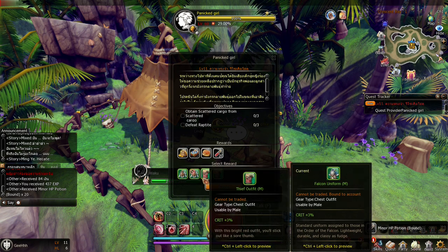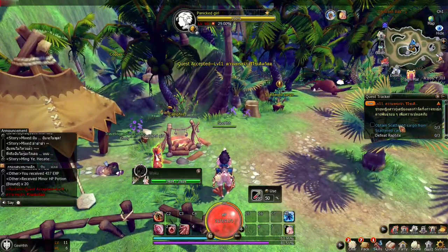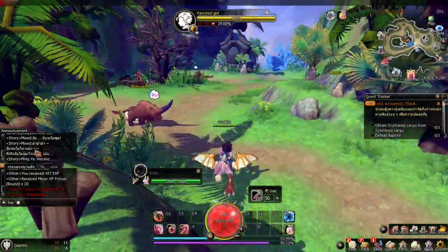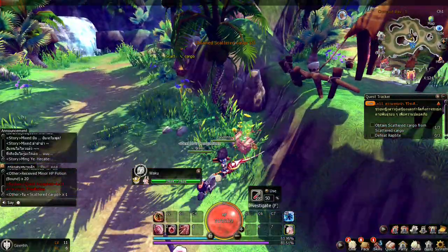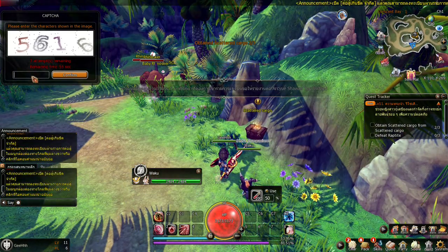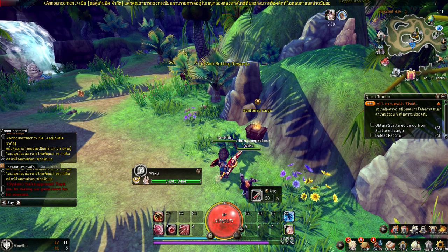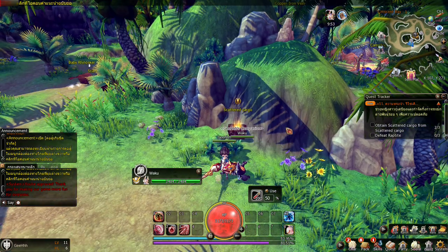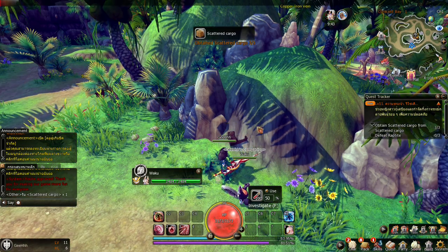I think this is the costume — guard outfit or thief outfit. I still need to do the quest to get the rewards. We need to obtain the scattered cargo. Get the scattered cargo — it's not auto-interacting. There's a captcha: 5-6-1-6. This is the first time I've experienced a captcha on an MMORPG since I started making videos. This is probably one of the problems of this game — botting. The botters are probably destroying the game.